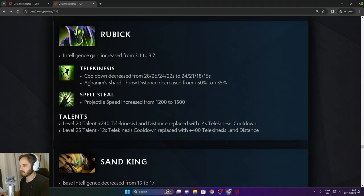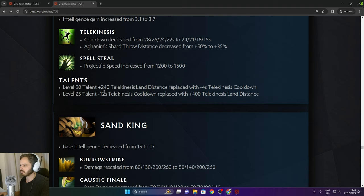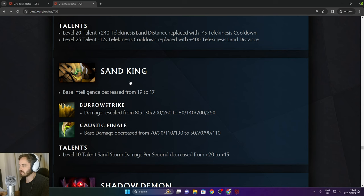Rubick: Aghanim Shard throw distance decreased from 50% to 35%. Spell Steal projectile speed increased from 1,200 to 1,500. 250 Telekinesis land replaced with minus 4 second Telekinesis cooldown. Sand King: base intelligence decreased from 19 to 17.